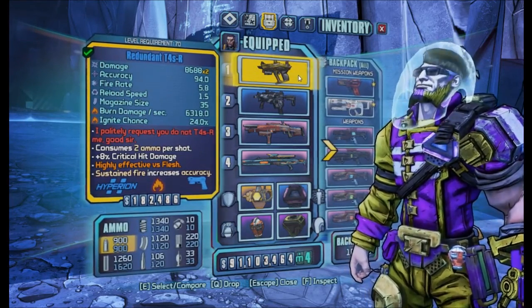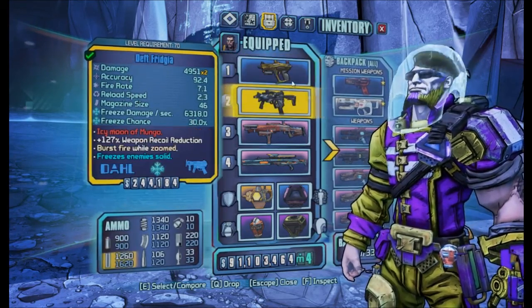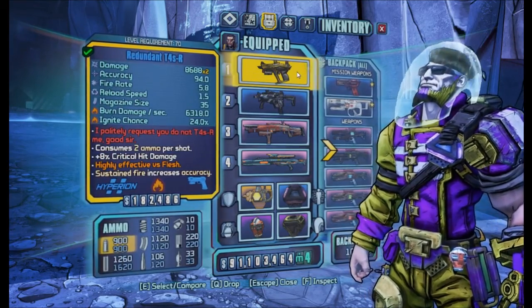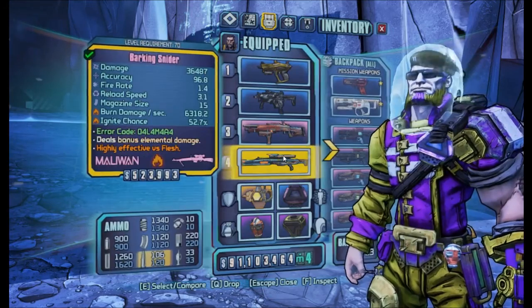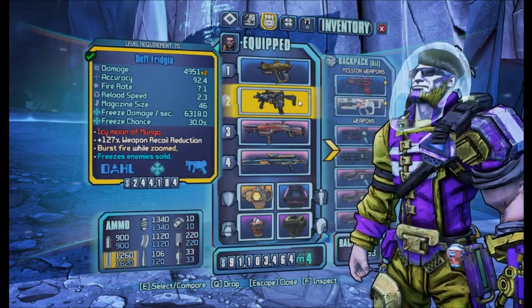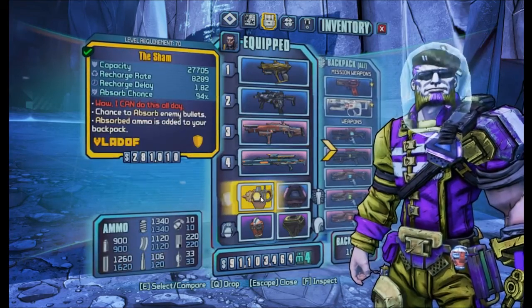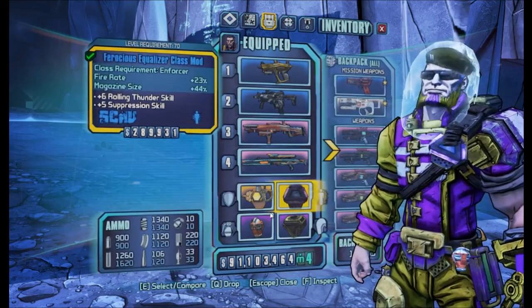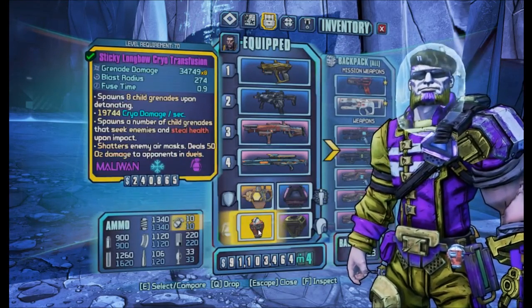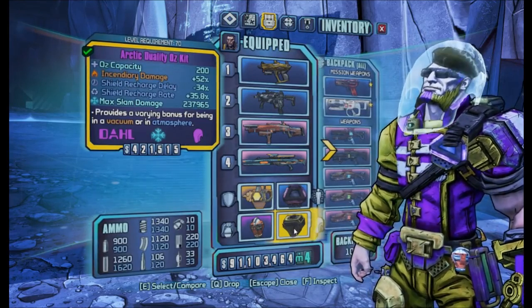This build is focused around maximizing the damage output from Wolf and Saint. The weapons I have on this build are the Taser, Thinking, and Snyder — these are just some good weapons to score critical hits with. Then a Phrygia to obviously freeze enemies, the Sham Shield, the Ferocious Equalizer class mod for Plastics and Rolling Thunder, a Cryo-Transfusion, and an Arctic Duality Auskit for Incendiary damage.